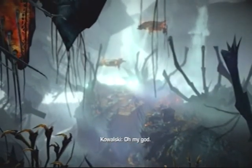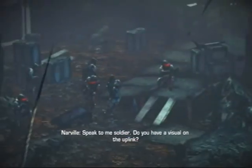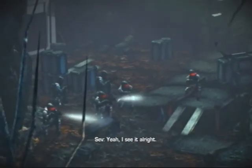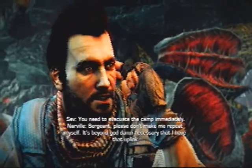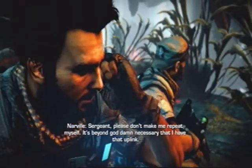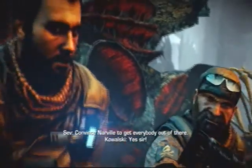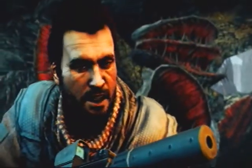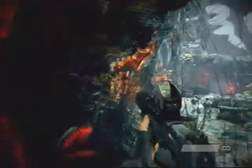The Helghast are really huge. Captain Marvel, this is Sovchenko, come in. Speak to me, soldier. Do you have a visual on the uplink? Yeah, I see it. Sir, there's a massive military buildup here — they're obviously not here for a downed cruiser. You need to evacuate the camp immediately. It's beyond goddamn necessary that I have that uplink. Kowalski, I'll deal with the uplink, you get back to base. All right, Solid Snake, let's get that uplink. He's kind of brave, just going in by himself. And Captain Narval is stupid. Purple flower. This really looks like just an awesome jungle. I love it.